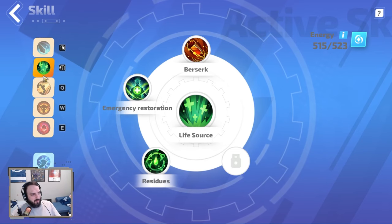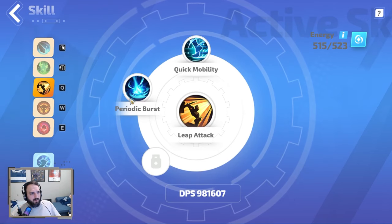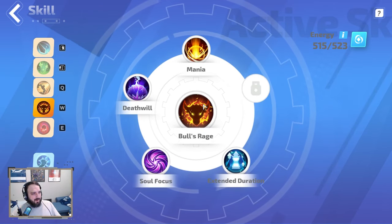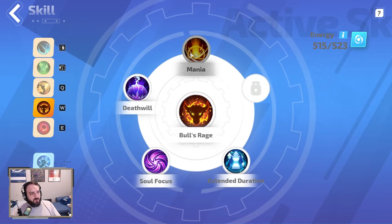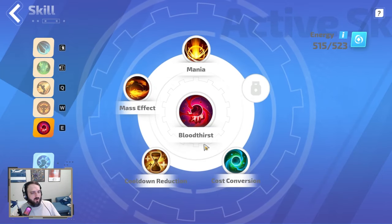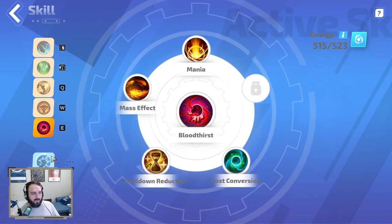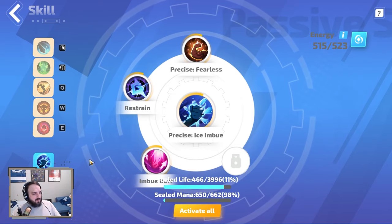Most of the other stuff is pretty standard as well: Quick Mobility, Paratic Burst, Leap Attack, Bull's Rage, Mania, Death Will, Soul Focus, Extended Duration — pretty much a normal melee build with Bloodthirst. But like I said, I wanted to take advantage of the two-hander.